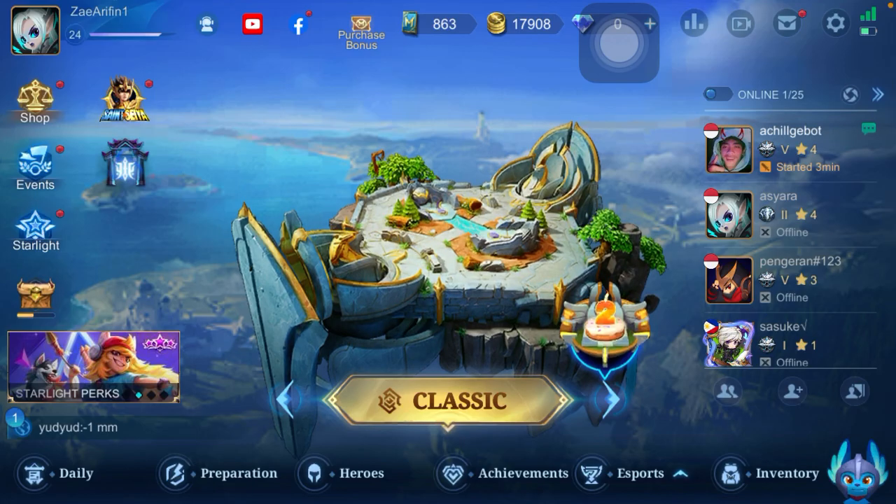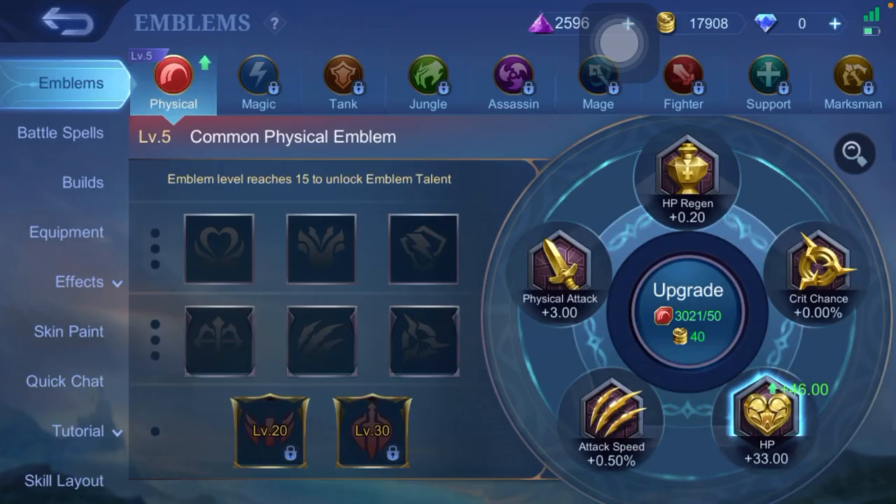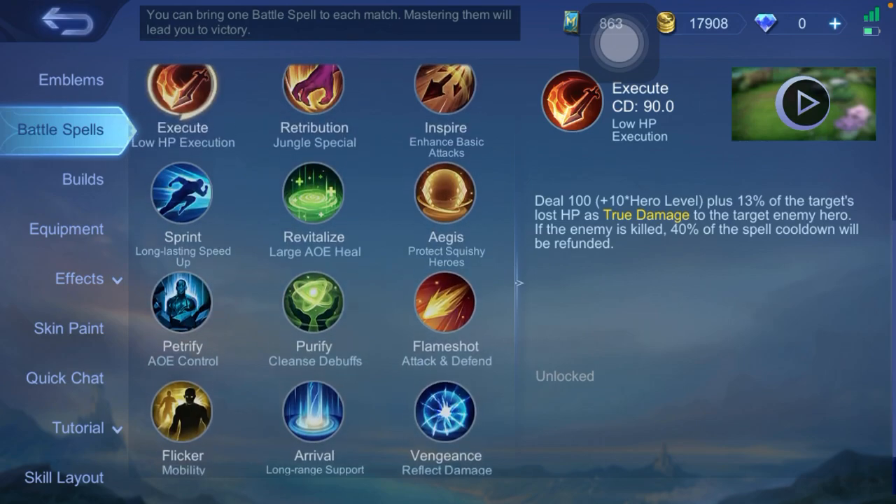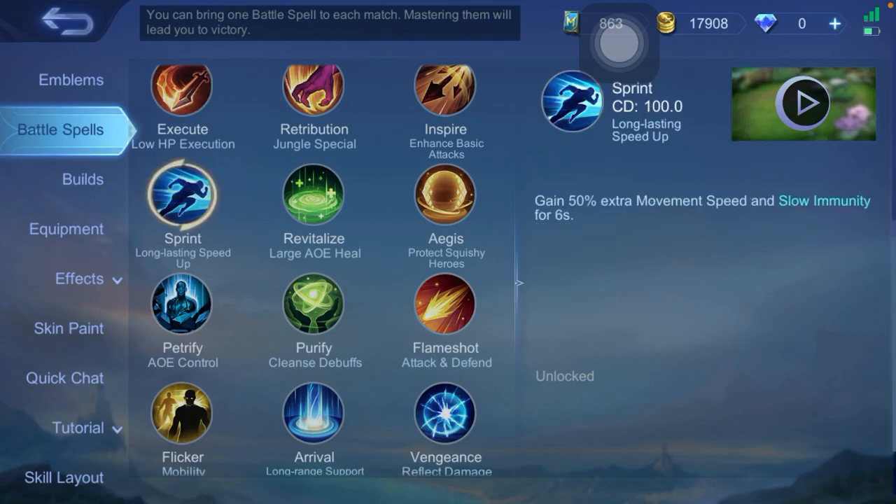You can check the battle spell in preparation — click battle spells and you can see there are many battle spells that you can use when you select a hero before playing. To be able to run fast, you have to choose the Sprint battle spell.